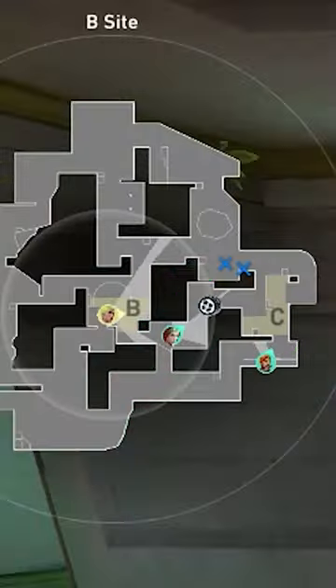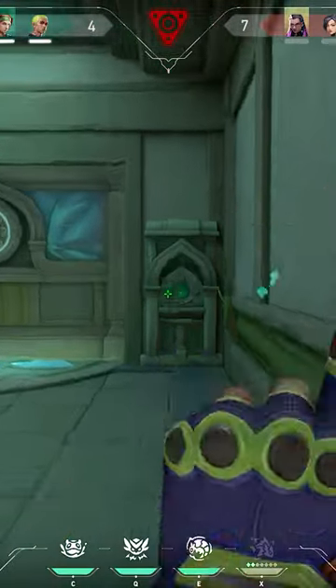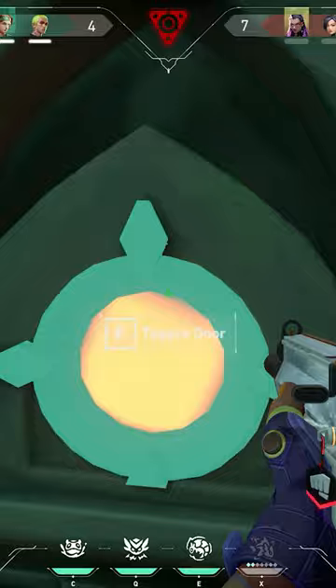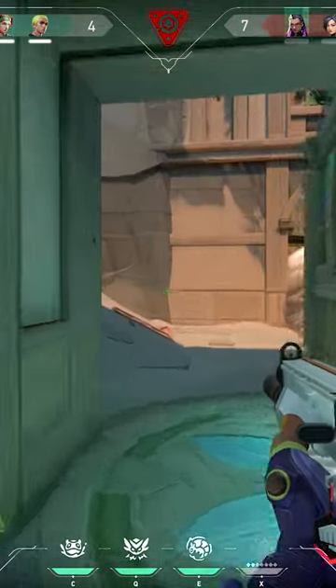Try something else now and then. In this round, two of my teammates already went through CT spawn and waterfall, so I decided to go through B and then through the door. By doing this, we didn't only surround the enemies, but I also distracted them by opening the door so my teammates could push.